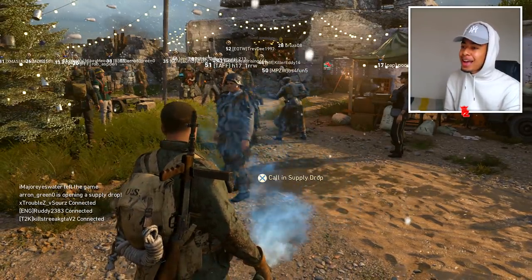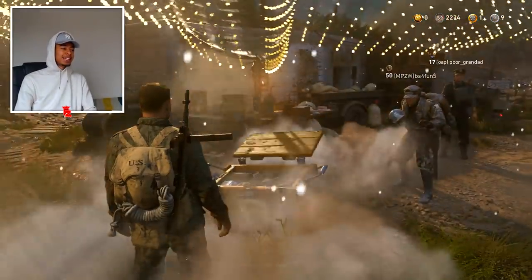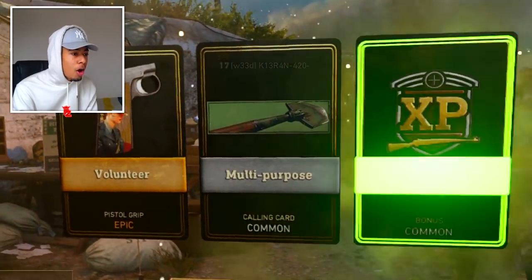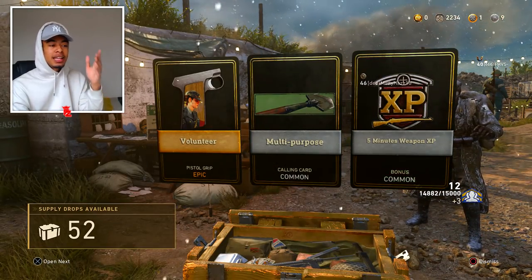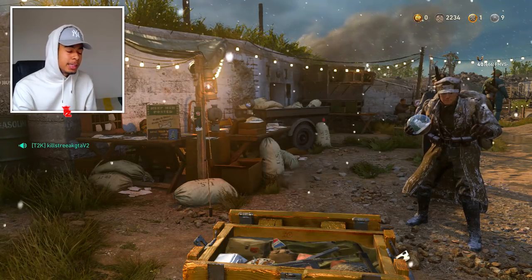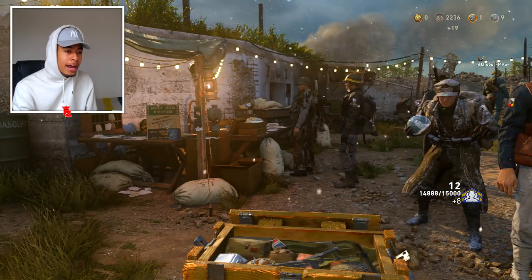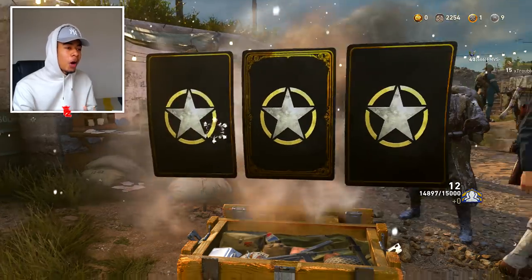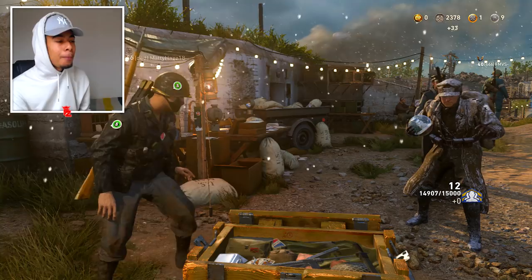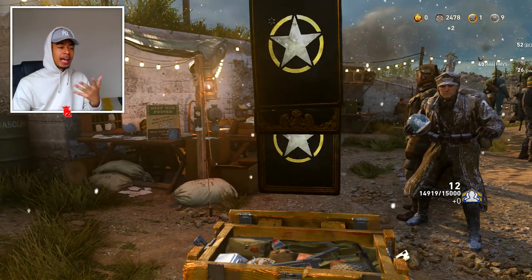I feel like I'll be getting better stuff in the common supply drops in comparison to the rares, but let's do this. Come on, give me something nice, give me something clean. Okay, that's an epic. So they've updated the supply drop thing now, you can see what's actually on the pistol grip, but who really cares about those. Come on, let's go, everyone come around and watch me. We've got a lot of supply drops to open, over 50 common supply drops. We're gonna get through these pretty quick. I'm just gonna spam through them.